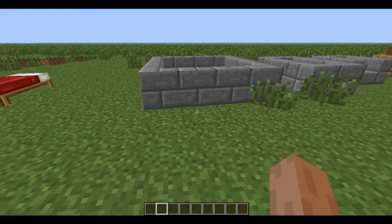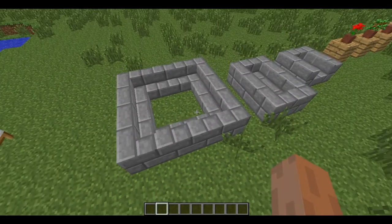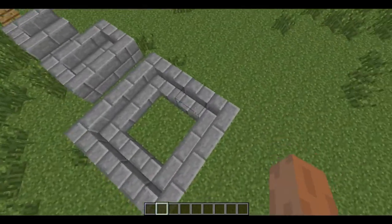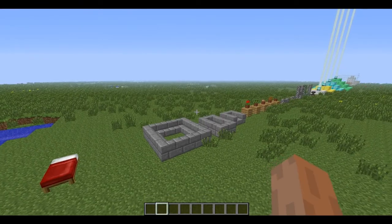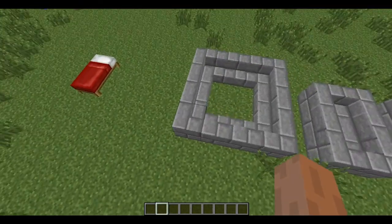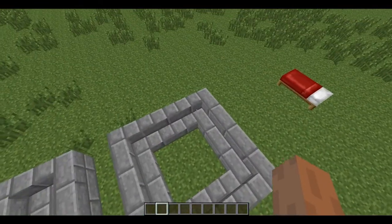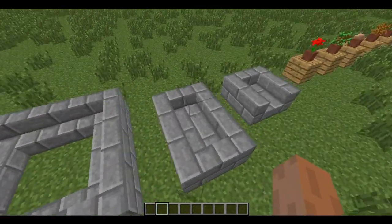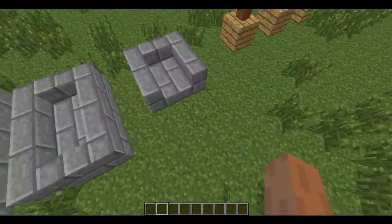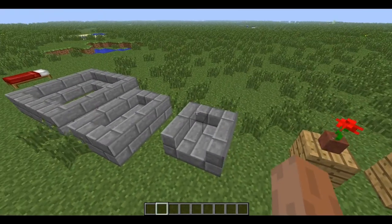Hello people of the internet, today I'm showing you a new update of Minecraft. So let's start with what's new. In this version you can make corners of the stairs like this, and now you can make different kinds of shapes with them.